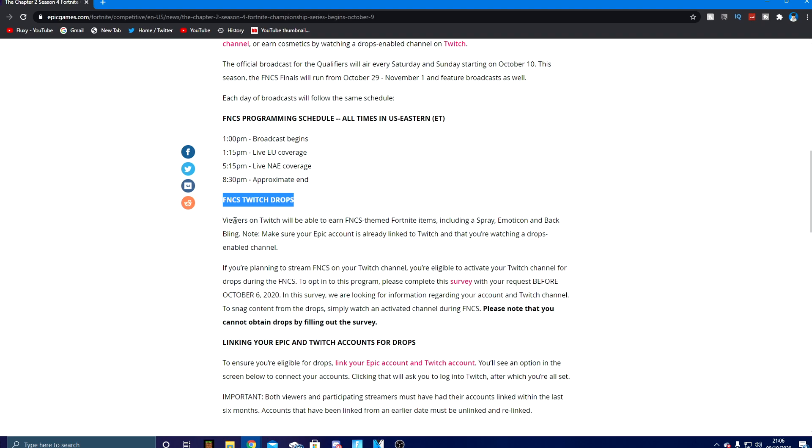Here is the main part - FNCS Twitch drops. Viewers on Twitch will be able to earn FNCS-themed Fortnite items including a spray, emoticon, and back bling. On top of that, there's also a wallpaper which they just added. Make sure your Epic account is already linked to Twitch and your drops are enabled on the channels.